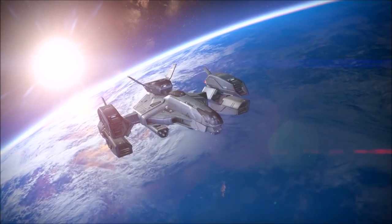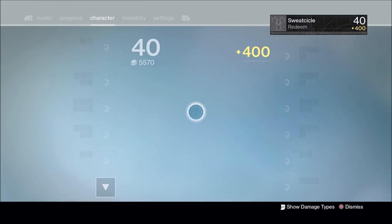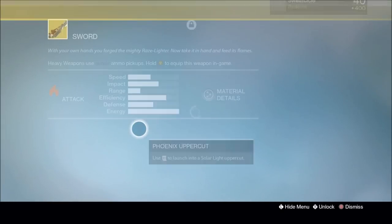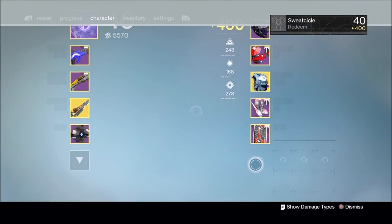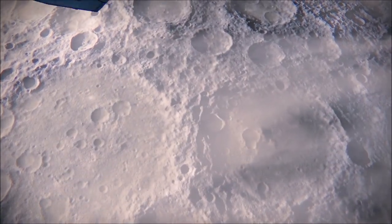You guys can do this on any difficulty. All you guys are going to need is a sword with double scabbard on so you have maximum ammo, and the memory of Radagast so you have even more ammo. This can be done on any class, but I would definitely recommend doing it on Titan, as it is the easiest in my opinion.